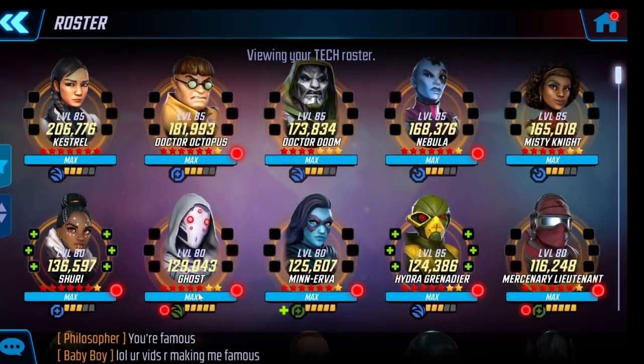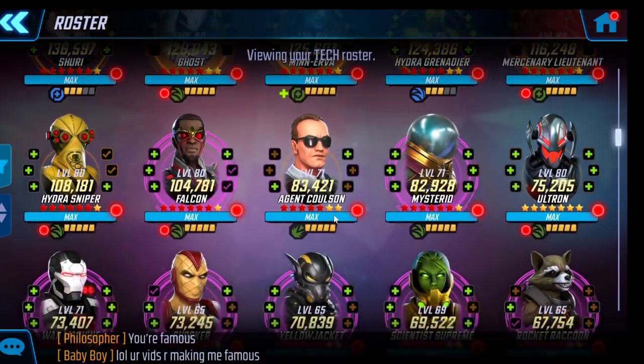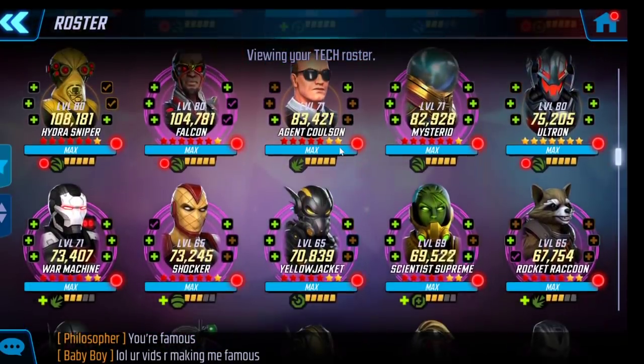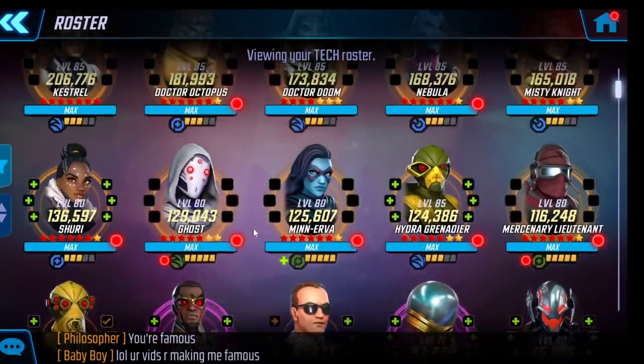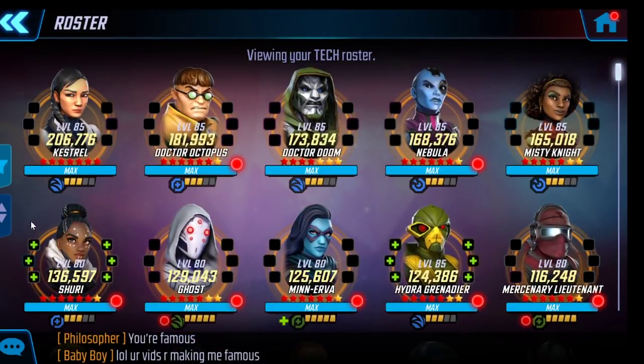Lady Deathstrike is also potentially an option. Ghost does decent damage but she's villain tech so she dies quickly in the boss node — we'll see how many Dooms there are in Doom 2. Minerva — many in my alliance prefer her, but her revives aren't as helpful in the boss node because of all the Black Bolts. Falcon and Ultron are okay-ish choices. None of the fourth and fifth options really excite me, and I actually think there may be a benefit to having multiple of them at level 1 blue ISO so you can mix and match without paying for raid heals.